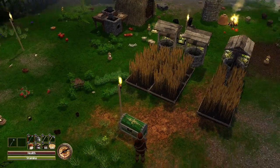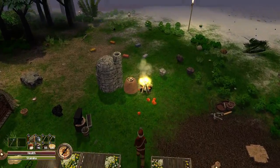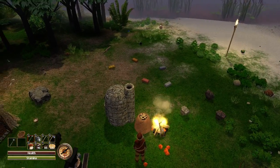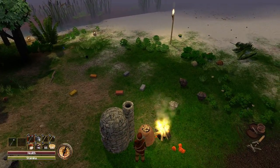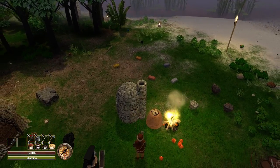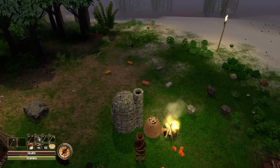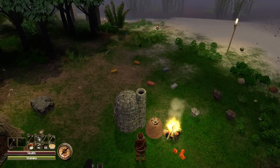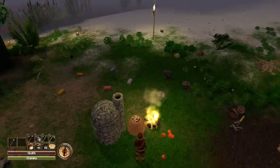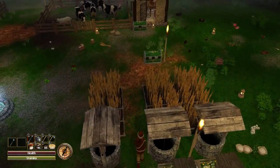When I logged in today, my campfire, coal smoker, and furnace were all destroyed — just piles of a few components left over. But whatever destroyed them was kind enough to leave me a ruby chip on the ground. I don't know if it died and that's what it dropped, but it was a good trade-off — one ruby chip for a few components to remake them.